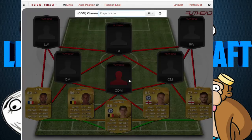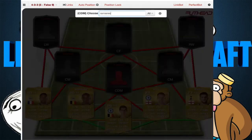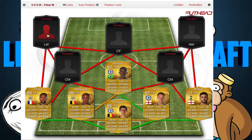At CDM, we have Ramirez. Just look at his stats: 88 pace, 82 dribbling, 69 shooting, 79 defense, 77 passing, and 73 physical. This guy all around is a genius, and he links up with Terry, and you'll see with who else later. Just incredible — Ramirez is one of the best players in this team.